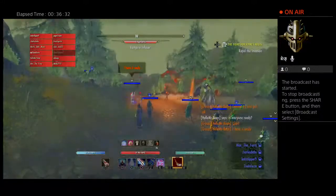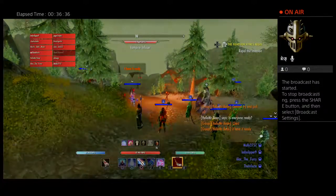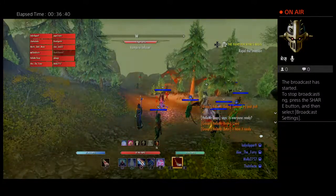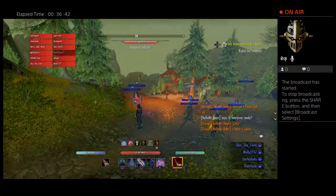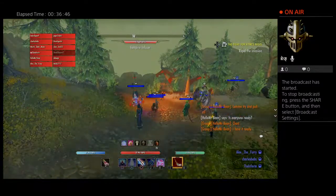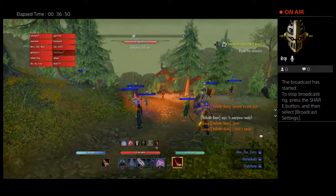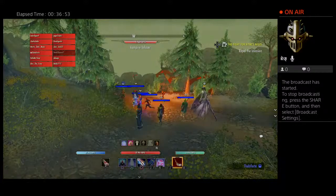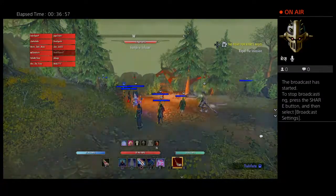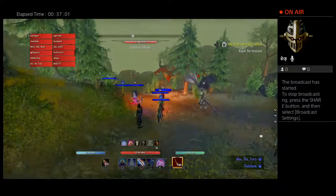Off tank, there are four infusers. This time we're going to do it a little differently — we're going to assign people to infusers and they'll be solely there to DPS and bash them. The rest of the group will go from infuser to infuser and burn them down. We want at least one DPS on each just to bash in case they start to try and enrage the group.